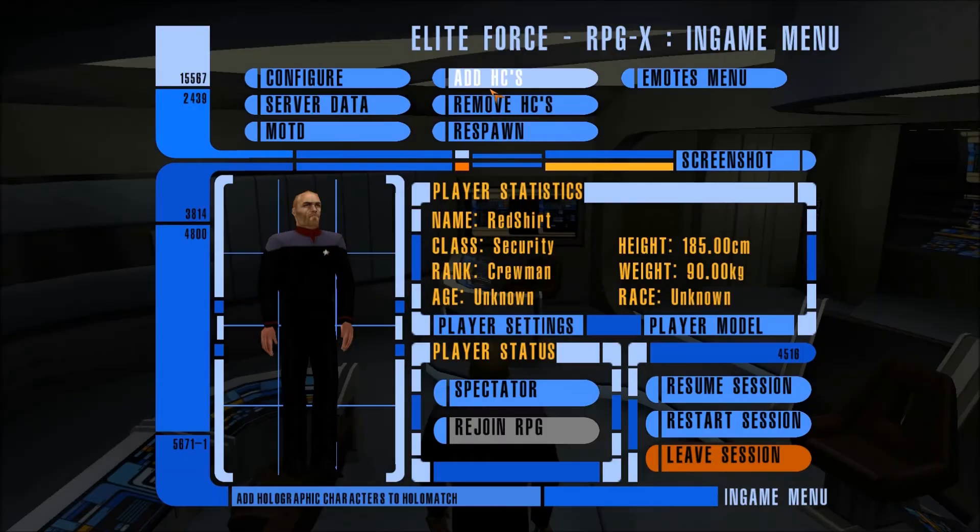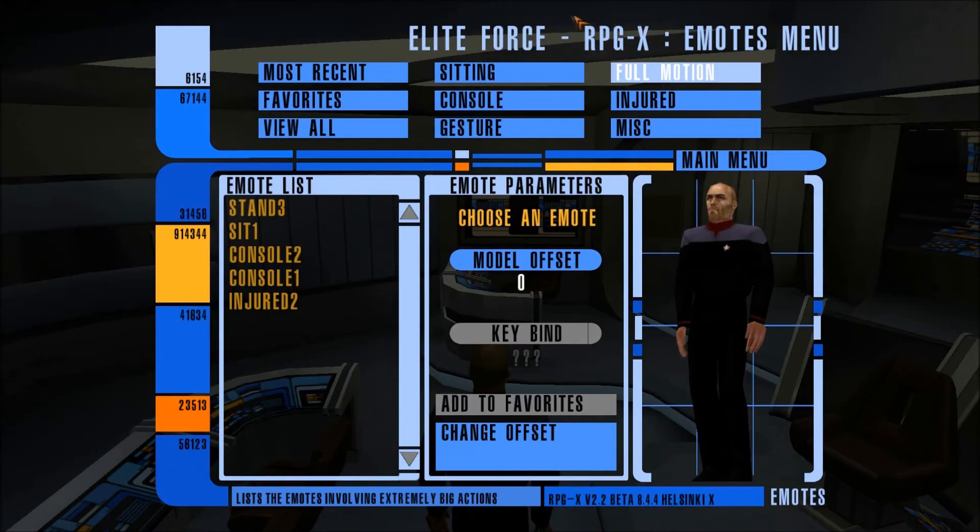Emotes can be accessed by pressing Escape and going to the Emotes menu. Now I will show you some of RPGX's essential emotes and how to bind them.